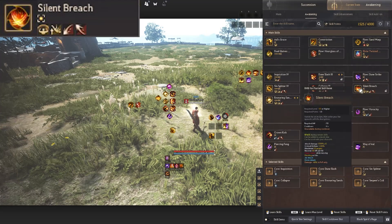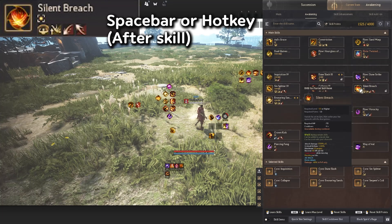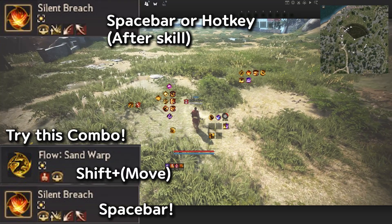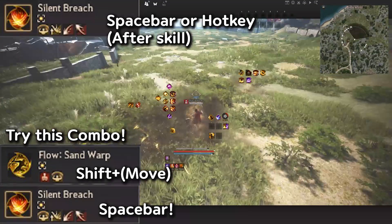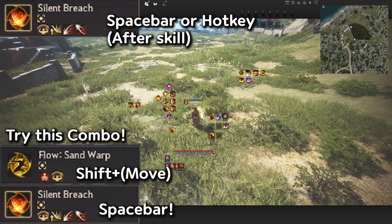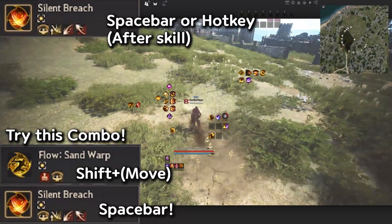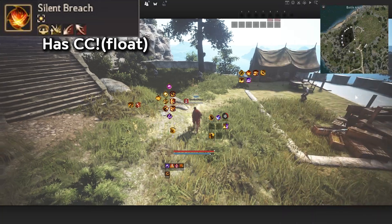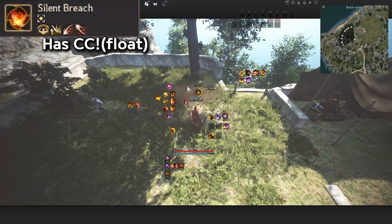After that, we're going to learn about Silent Breach. You press Spacebar during certain skills, and you can also add it to a quick slot. What you want to practice is doing the Sand Warp first with Shift+Directional, and then press Spacebar after to trigger it. Silent Breach also has a float, so it's really nice for PvP as well.